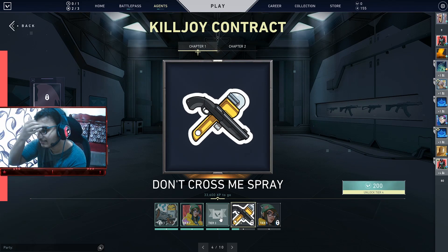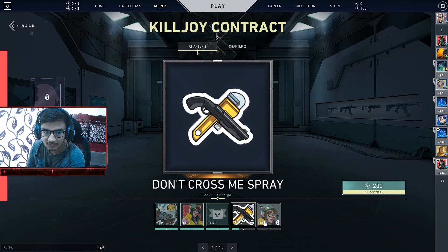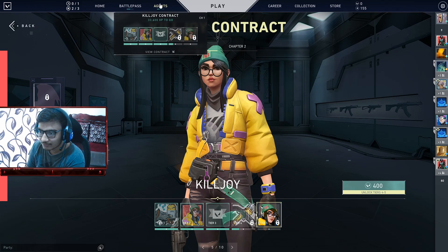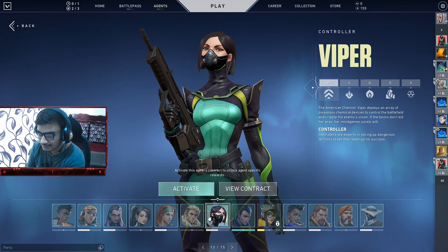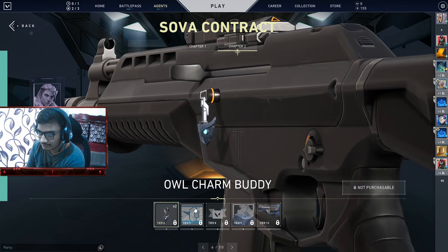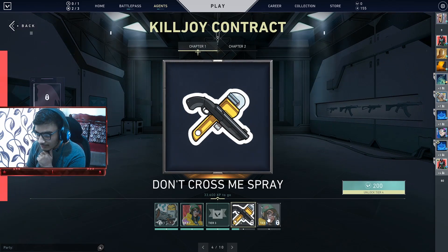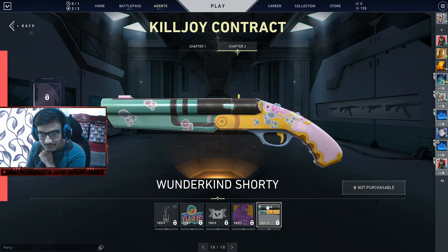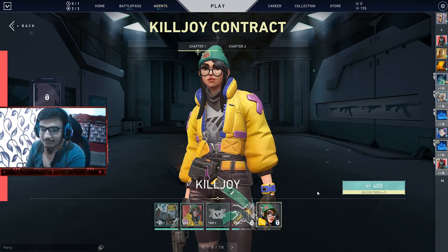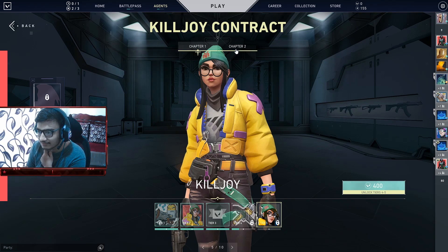You can also stop at tier five if you just want to unlock the character — they'll be available for you to play once you reach tier five. Then you can select another character and activate its contract up to tier five as well. You don't have to wait to complete all ten tiers, which takes a long time. Just unlock all agents to tier five first, then do the remaining tiers later for whichever characters you like.